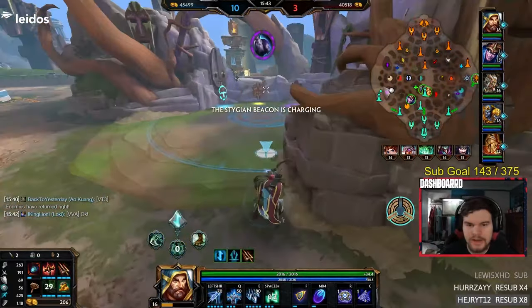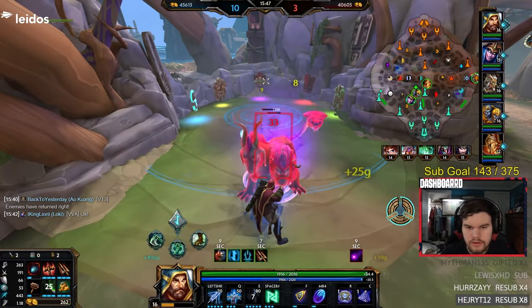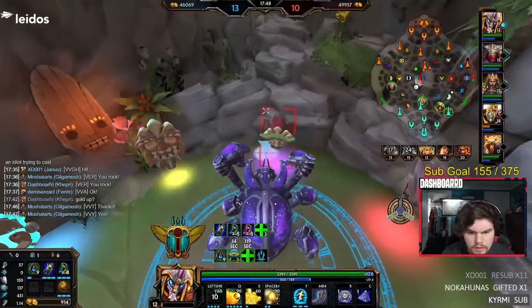A weird thing I found in Conquest is that if you hit a jungle camp with an auto exactly when it spawns, the jungle minion will insta-die. I've done this multiple times, so it must just be a bug in its code. Whatever you do, don't kill a jungle camp going through Yana's portal, because it'll leave this dimension and only come back two minutes later halfway under the map.